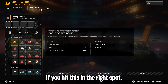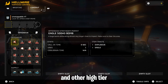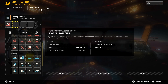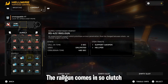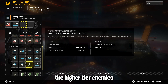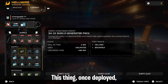If you hit the Eagle 500kg Bomb in the right spot, you can wipe out so many bile titans and other high-tier enemies in the game with just one drop — so it's crucial you're using that for your offensive. For your support supply, you're going to want to run the Railgun. I can't stress this enough — the Railgun comes in so clutch, especially when you've run out of your strikes, that thing can take out the higher tier enemies.